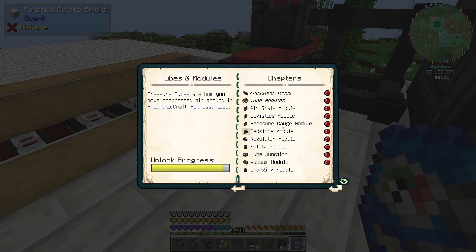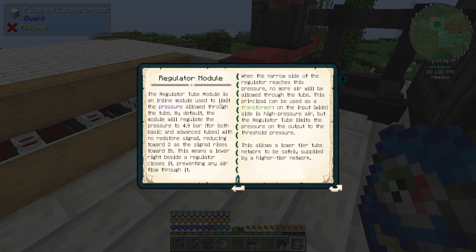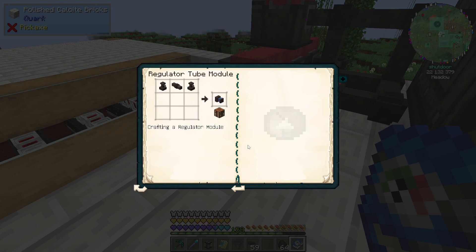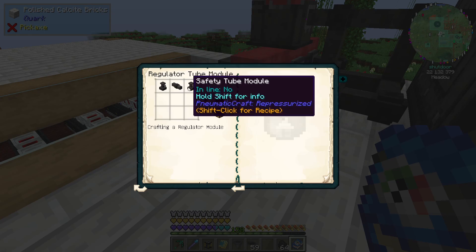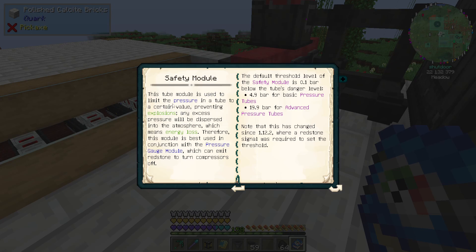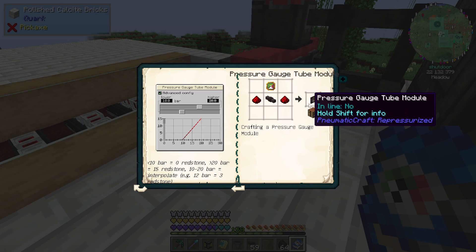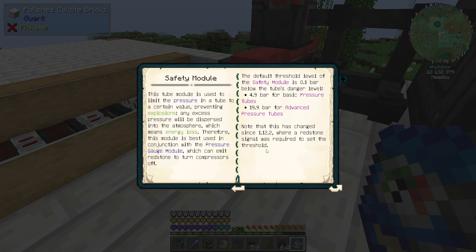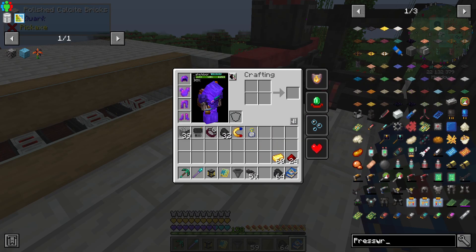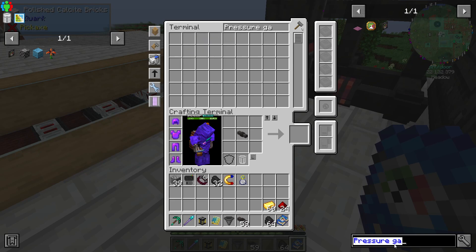We got charging modules. So there's quite a few different things we could look at. Regulator module — yeah, this one actually regulates pressure through the tunnel. Safety tube module. The safety tube module: when you apply a module expansion — I don't need to know that. This tube module is used to limit the pressure in a tube to a certain value, preventing explosions. Any excess pressure will be dispersed into the atmosphere, which means energy loss. Therefore, the module is best used in conjunction with the pressure gauge module. So pressure gauge module and safety module — I think that's more what I was thinking.